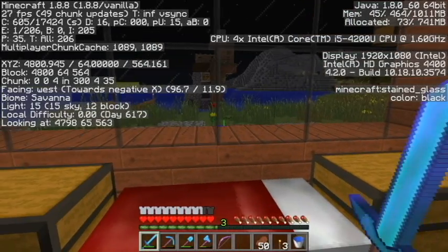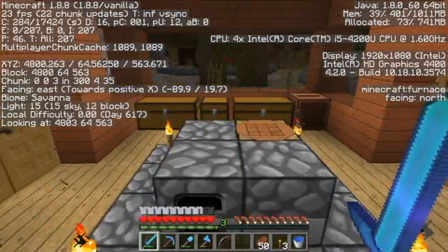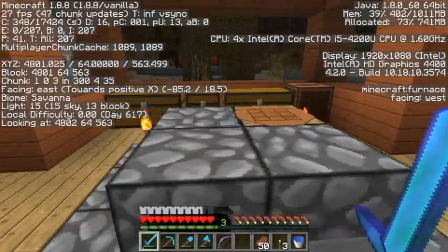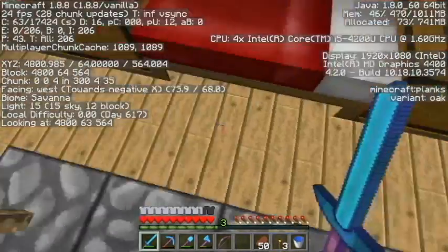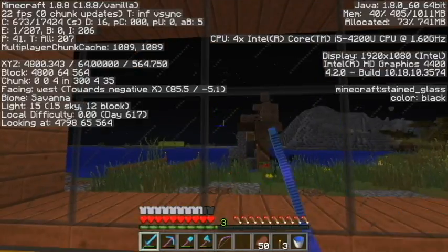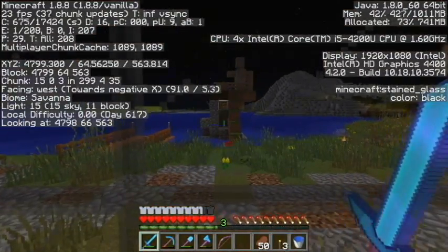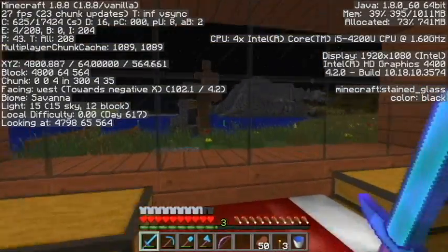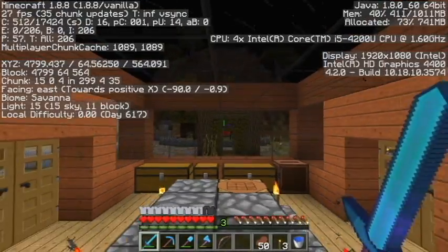I am out quite far, as you can see. The reason I'm out so far is because I wanted to find a desert. My original home is quite a long way that way — I'm not going to go there. I wanted to find a desert, and this is the first one I came across walking towards positive X.